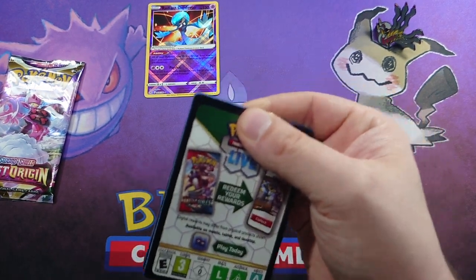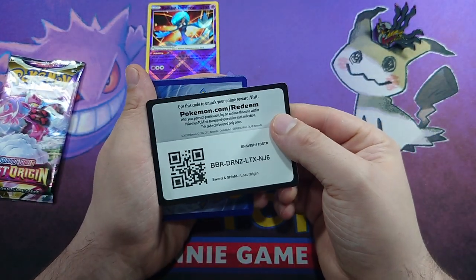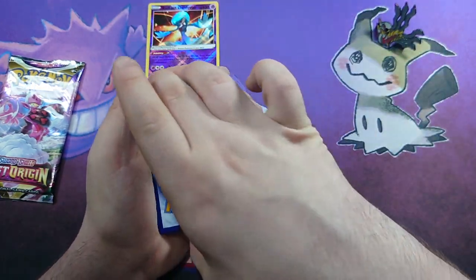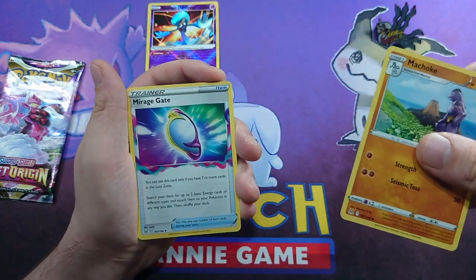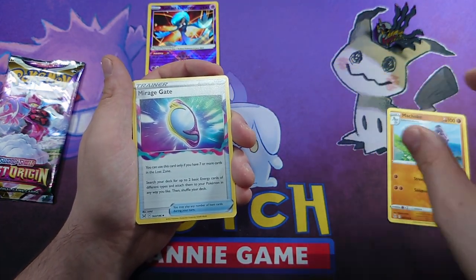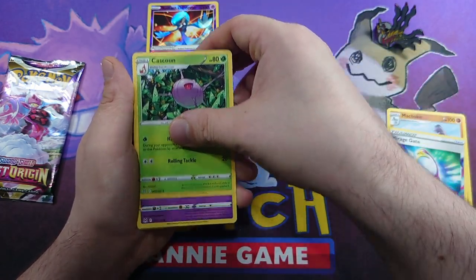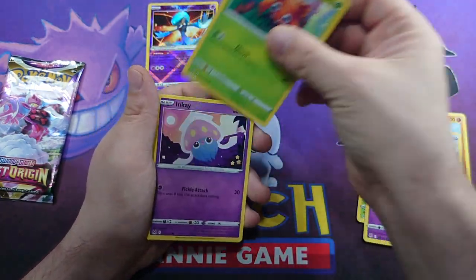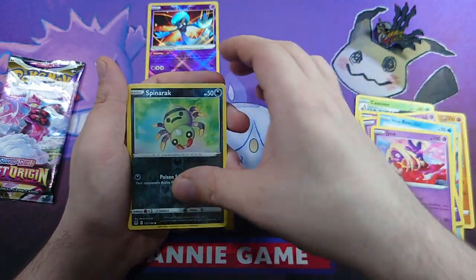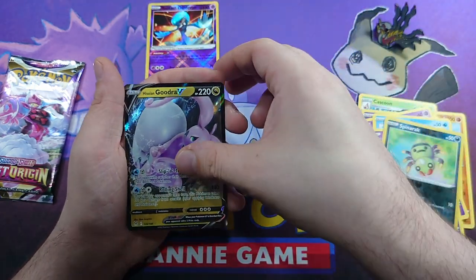Second to last packet for our Lost Origins ETB. There's your code card. The Choke, Mred, Mirage Gate, Kaskun, Zorua, Paras, Inkay, Basculin, Jynx, Spinarak Reverse, and a Goodra V.